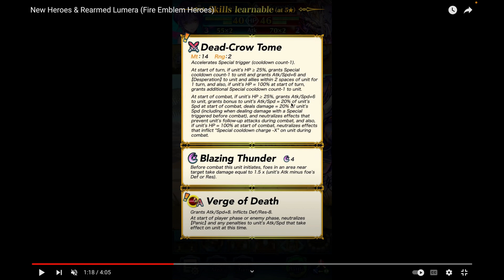If unit's HP equals 100 at start of turn, you also grant an additional special cooldown count minus one. At start of combat, you grant Attack/Speed plus six, a bonus equal to 20% of your speed to attack and speed, and deal true damage equal to 20% of your speed. You also neutralize effects that prevent follow-up attacks, and if HP equals 100 at start of combat, you get Null Guard as well.